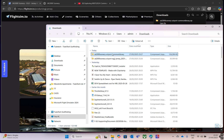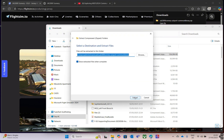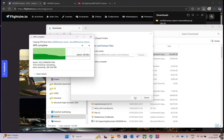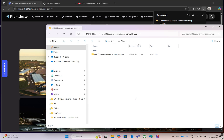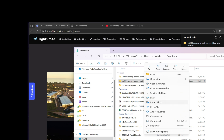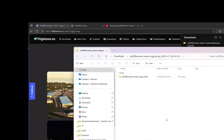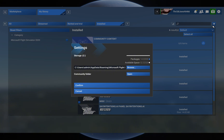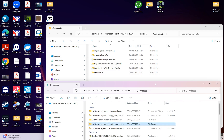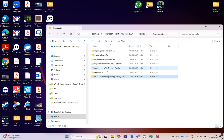In the downloads folder we've got the two zip files. We're going to extract both of them — I'm just going to extract them both here. Once they're both extracted, in the marketplace we select the gear icon, and that will tell us where the community library is.